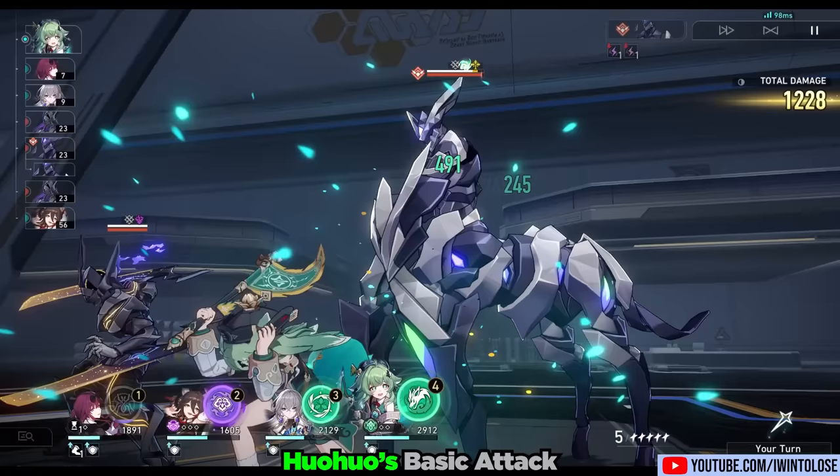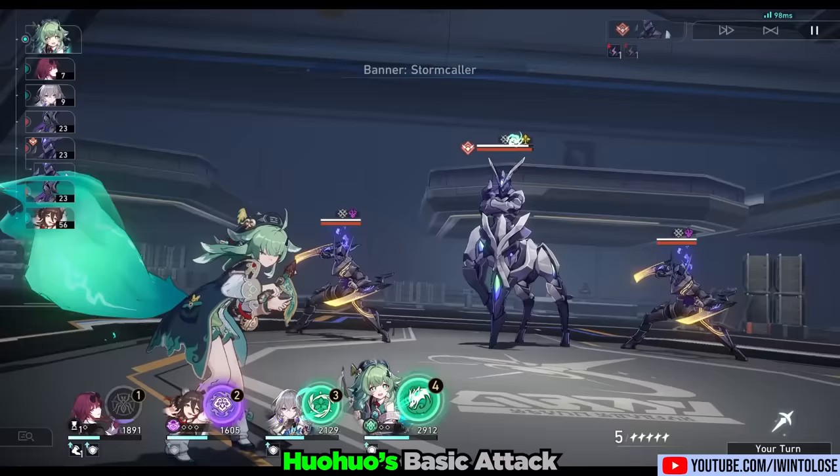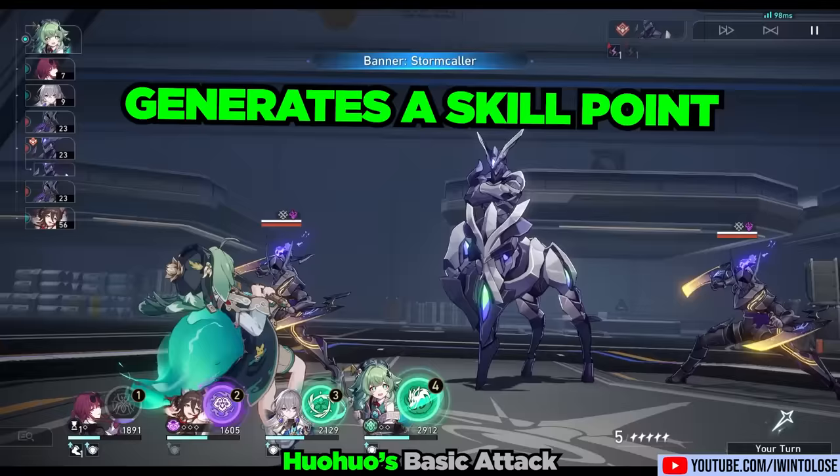Let's start off by taking a look at her basic attack, Banner Stormcaller. Huohuo timidly whacks the enemy, which certainly doesn't live up to its Stormcaller name. It deals some very minor wind damage, which scales off her HP. Like most basic attacks, it generates a skill point, generates 20 energy, and deals 30 toughness damage.